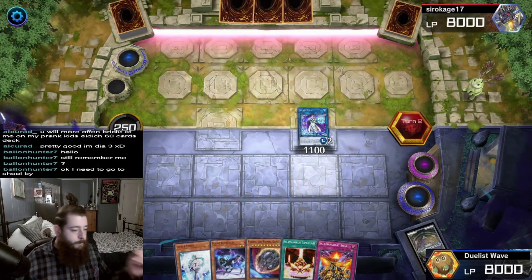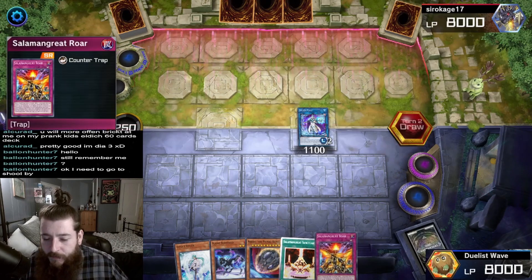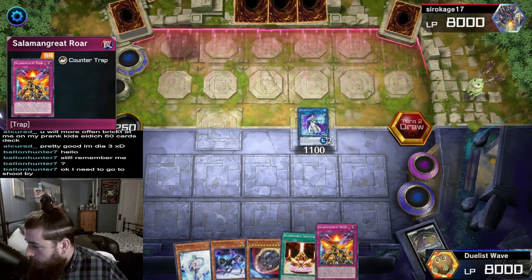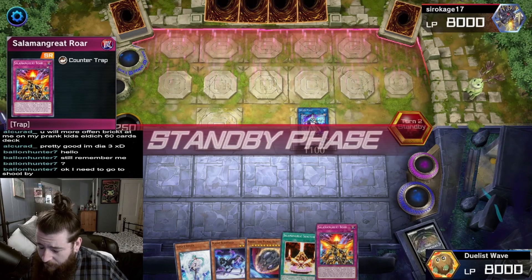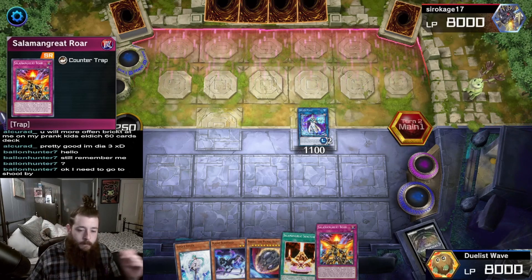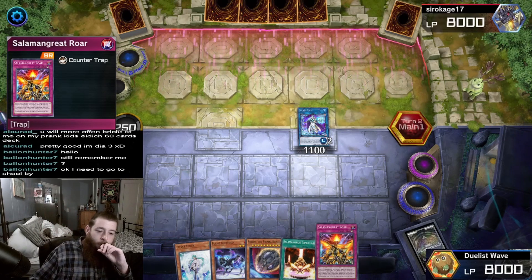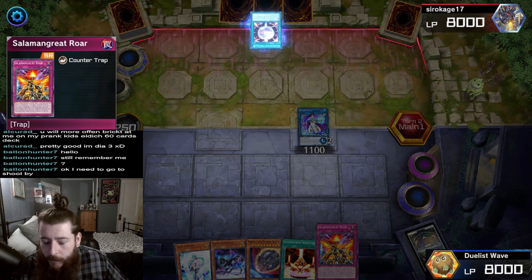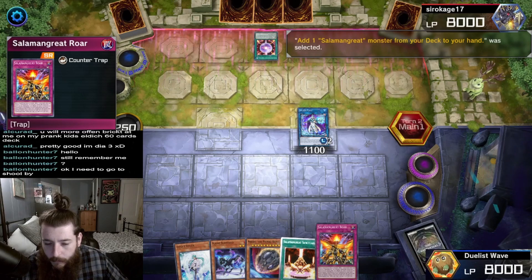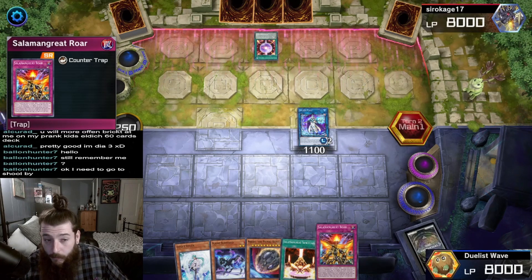Ending turn. You know what? I should have set the Salamangreat Roar. But that's okay. Set it and then anticipate that I will control a Salamangreat Link monster next turn - I should have set it. I would have set it if I could have summoned Baylinks, but because I couldn't summon Baylinks, I did not.